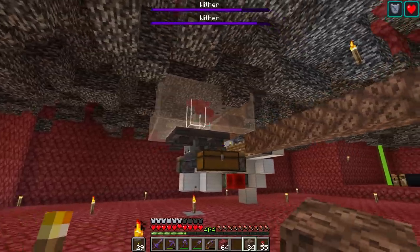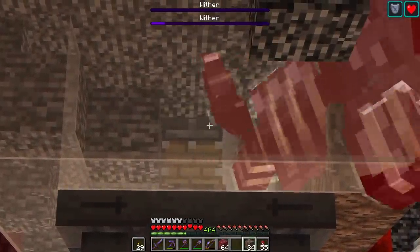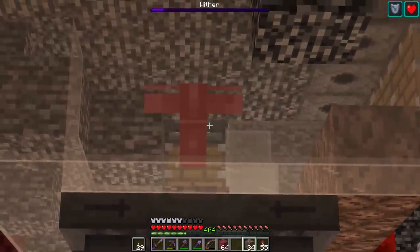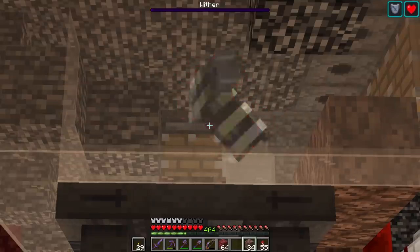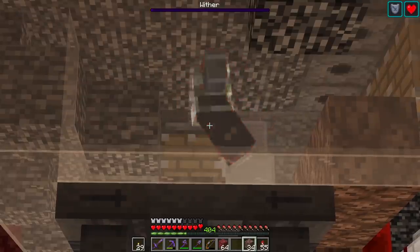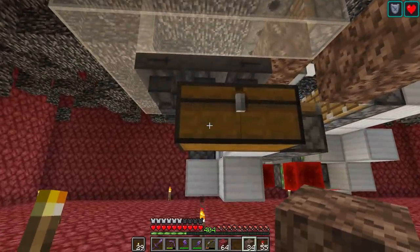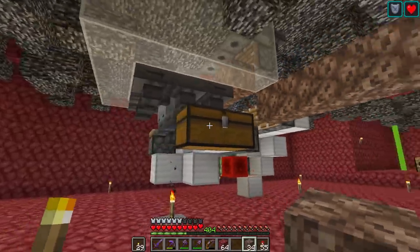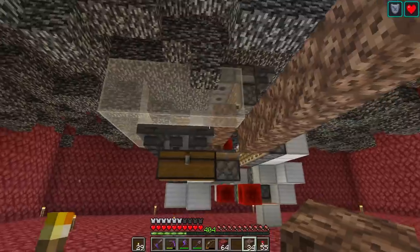I'm going to go and get some more resources. One Wither is about to die — there he goes, one's dead. It's going to take a few more seconds for the second one. The bar's almost gone — and yes, he's dead. Let's check out the chest — hopefully two stars in here. Oh yes! That is good. Our preliminary tests are successful, but now I need to go and get some resources — soul sand, obsidian, and glass.